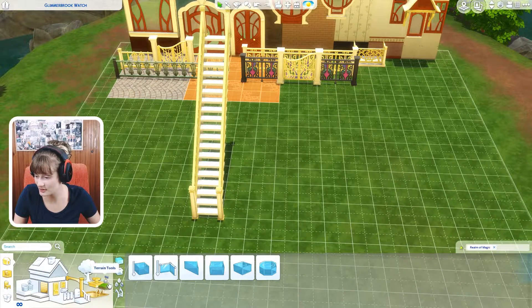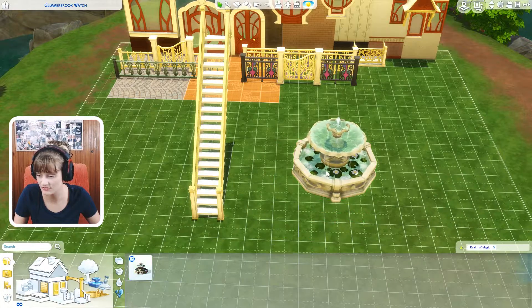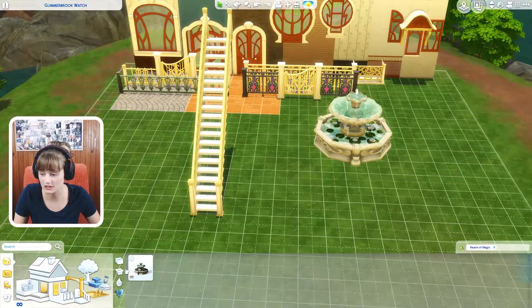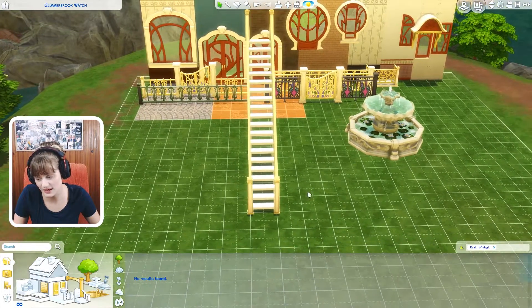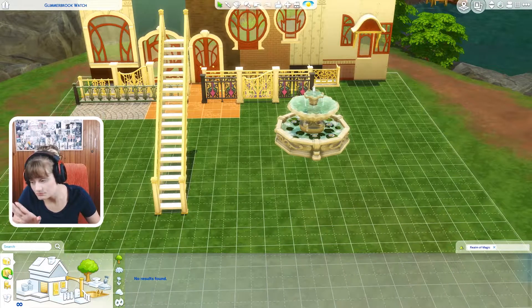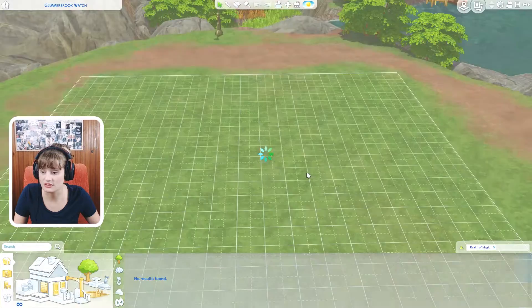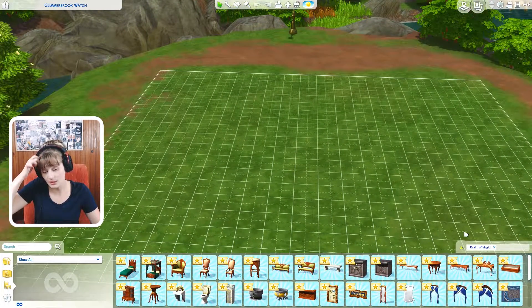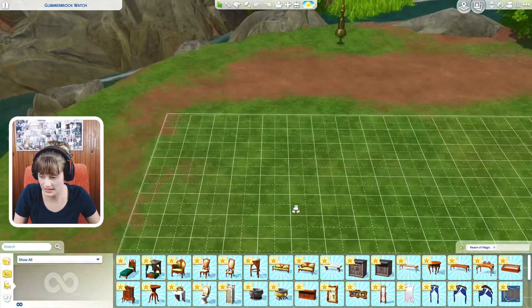That is everything that we got in the build section of Realm of Magic. We also got a fountain that goes with Realm of Magic — really nice and really cool. As for the plants, we didn't get anything new, which is kind of weird, but okay, I respect that. Now I am going to bulldoze the lot so I can showcase the buy section for Realm of Magic.